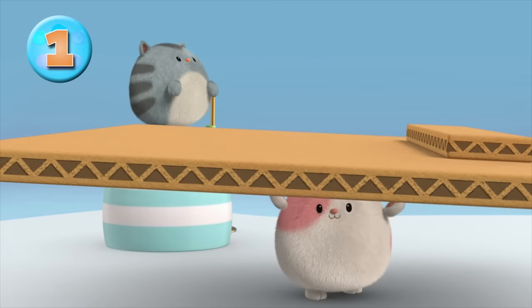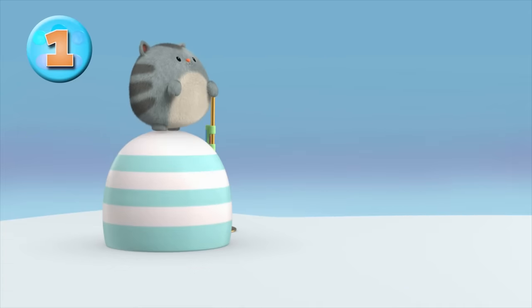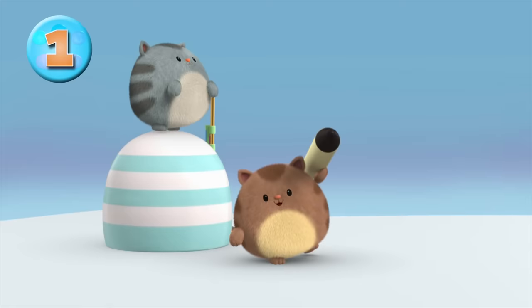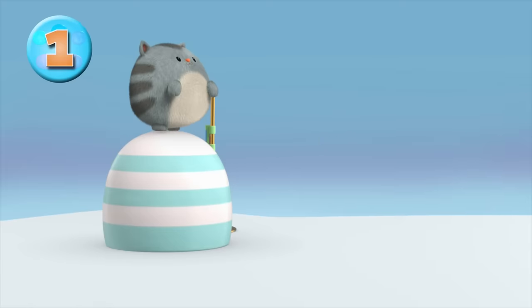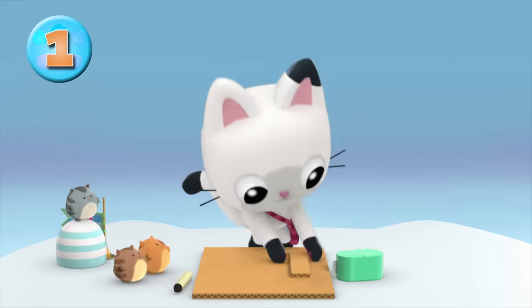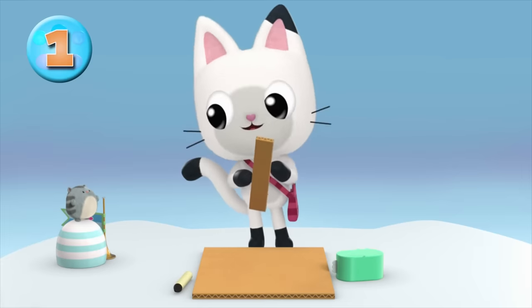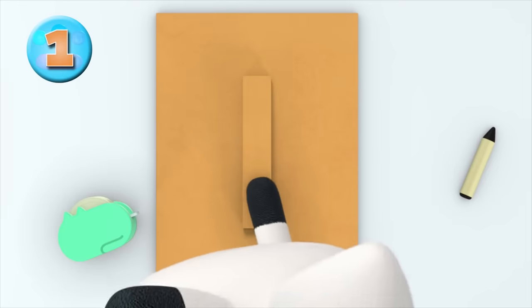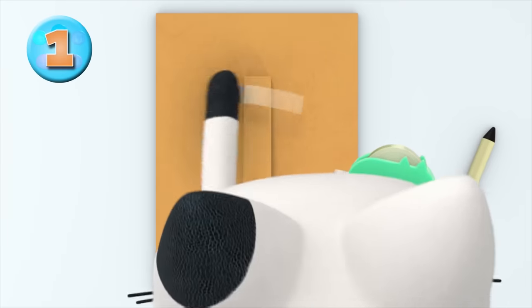Some sturdy cardboard, some royal tape, and a bold crayon. Thank you, royal hamster kitties! First we need to make the handle — use a strip of cardboard and tape it down on each side.